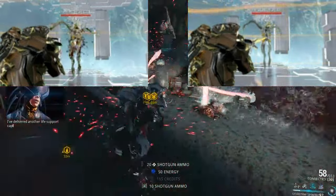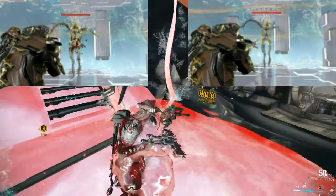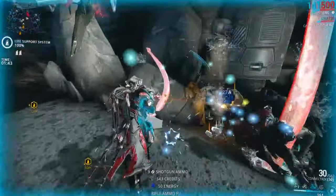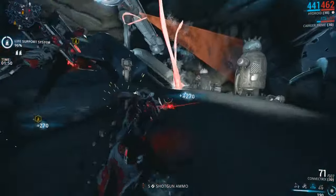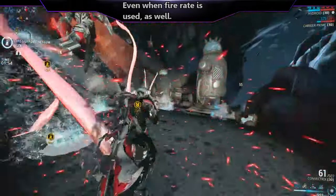Both deal damage ticks at the same rate, at about three times per second, but the Convectrix does more damage and the Flux Rifle has better status. Despite using ammo fairly slowly, the Convectrix uses uncommon shotgun ammo drops for ammunition, so it can be depleted on some mission types, but Carrier's ammo case ability is enough to replenish ammo, as long as it is still alive.